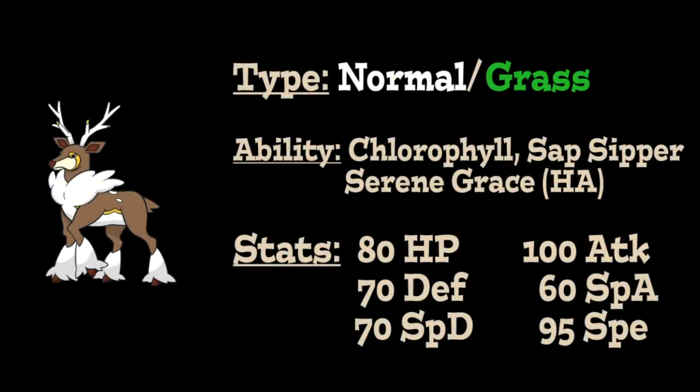Sawsbuck is a Normal/Grass-type Pokémon introduced in Generation 5 that has access to three abilities: the first being Chlorophyll, which increases your speed while sun is up on the battlefield; the second being Sap Sipper, which gives you immunity to Grass-type attacks while also providing a plus-one physical attack boost every time a Grass-type move is used against this Pokémon; and the third being Serene Grace, its hidden ability that doubles the chance of a secondary effect of a move occurring, such as a special defense drop from a move like Energy Ball or Psychic.